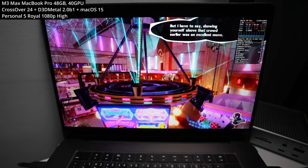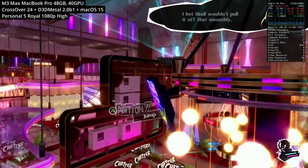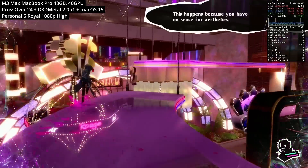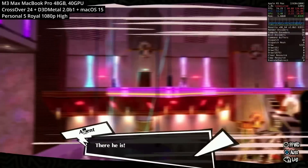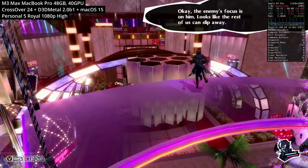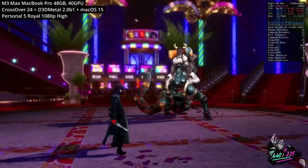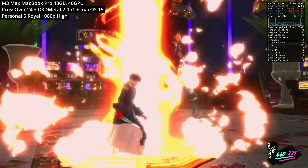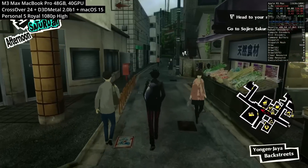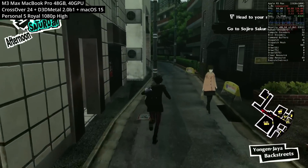Here we're looking at Persona 5 Royale. This is one of those games which requires the AVX requirement, which macOS Sequoia has now patched in with Rosetta 2. It was possible to emulate the Nintendo Switch version through the Ryujinx emulator, but here the full Windows version can be played through Crossover and Game Porting Toolkit 2. During turn-based combat, we're getting about 60 to 80 FPS on my M3 Max chip at 1080p, and in the overworld 3D environment, about 50 to 65 FPS.